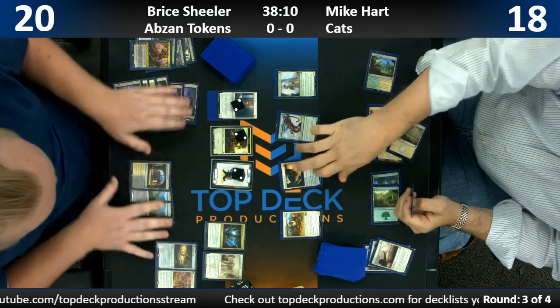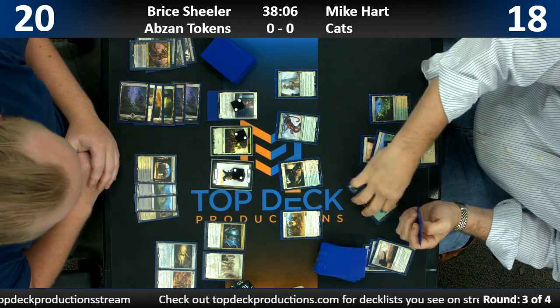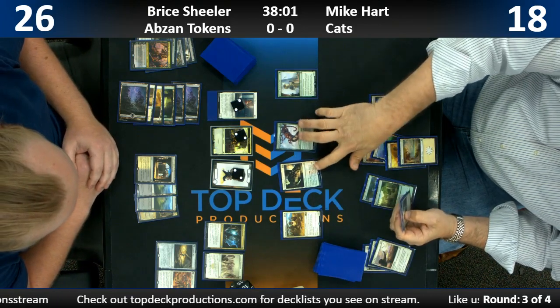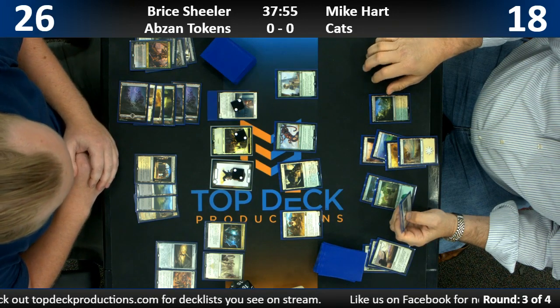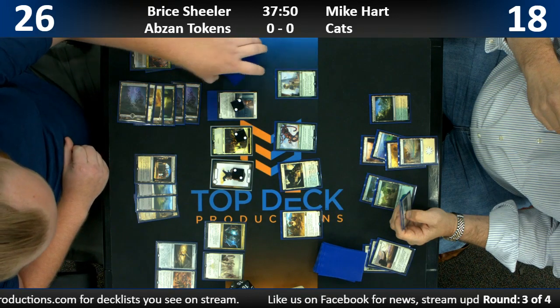I think this is where Bryce wants to be — he's putting a lot of tokens into play. He really does need to find a way to deal with this Ronis, because Trample does not care about tokens. Ronis is putting in a lot of work here already. Although, the tokens and the life that he's gaining from Anointed Priest might offset it.